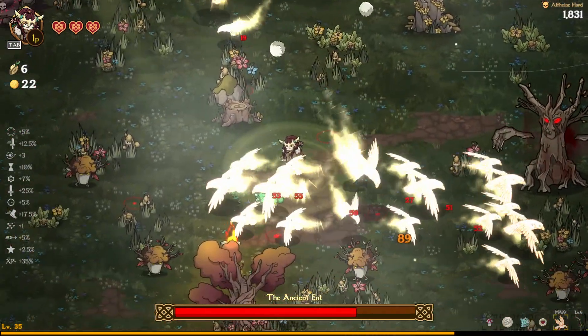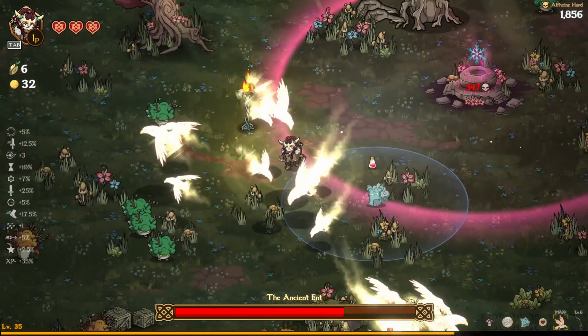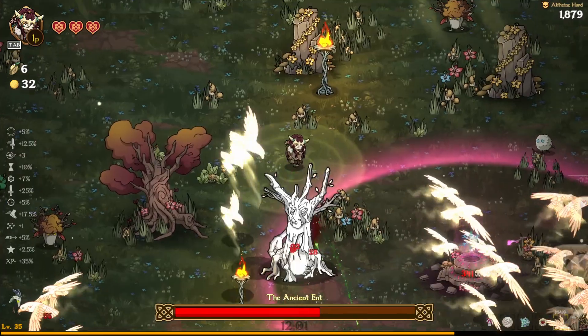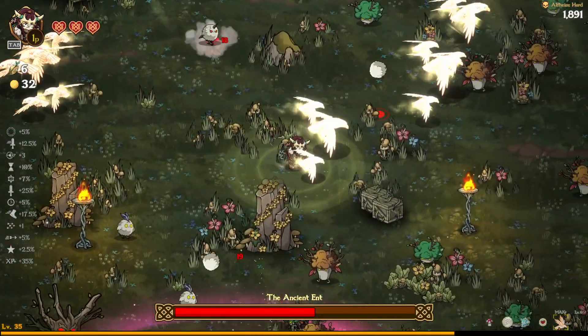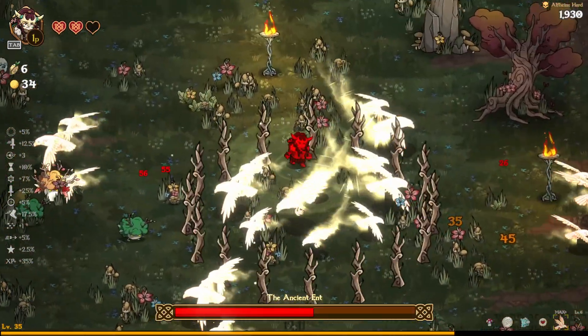I drank my potion and then got an XP drop and a coin drop, not a full health drop. We found a new relic and healing, and now I have 32 coins. Now I'm okay, now I'm ready. I can just move in loops, do whatever — I no longer have any need for anything. We're gonna continue getting money as we're about to go to the shop anyway.